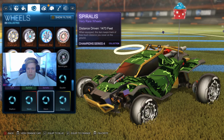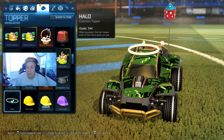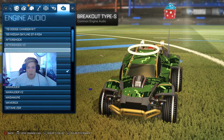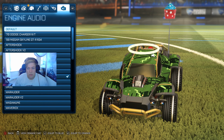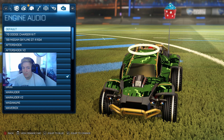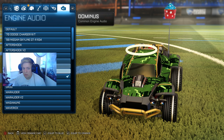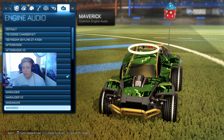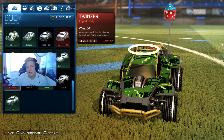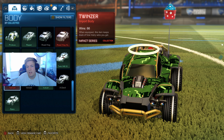The default wheels — I can't actually remember the exact ones but they were pretty standard, nothing crazy. For boost I'm just rocking my grey Juggler. Topper is the Halo because whenever a car doesn't look good with a topper you rock the Halo. Obviously always run the Cupcake antenna. And for engine noise I'm using the Abdominus noise because I don't really like the default noise.